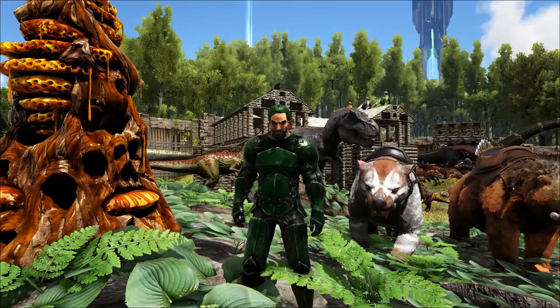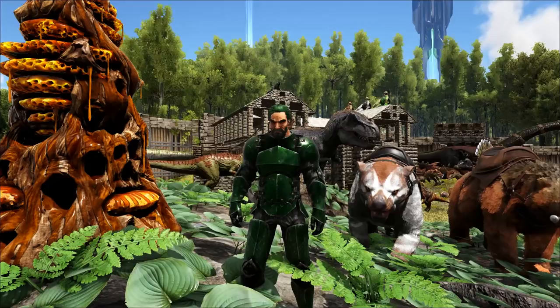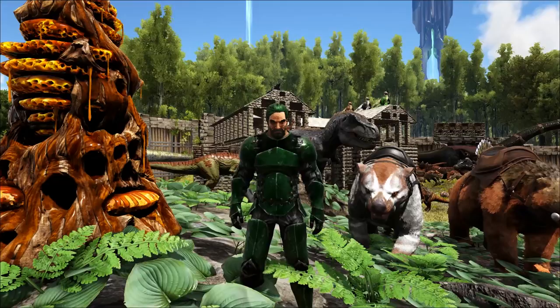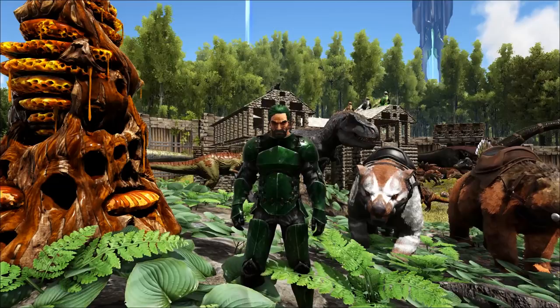Hey, how's it going everybody? Welcome back to Arc Basics. I'm FlingerFoo, and today we're going to be talking about those little dudes that just like to hop around the swamp — you really just don't pay them any mind because they just don't aggro on you. And then when you're lower level you go up to one, smack it with your spear or pike, and bam, you're unconscious. Yeah, we're talking about the Beazlbufo — the little giant frogs.